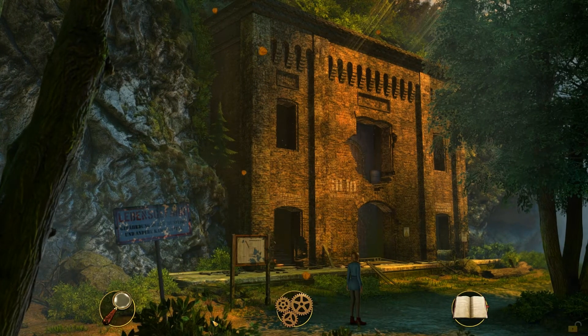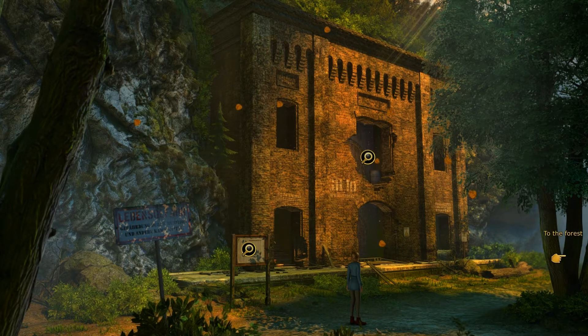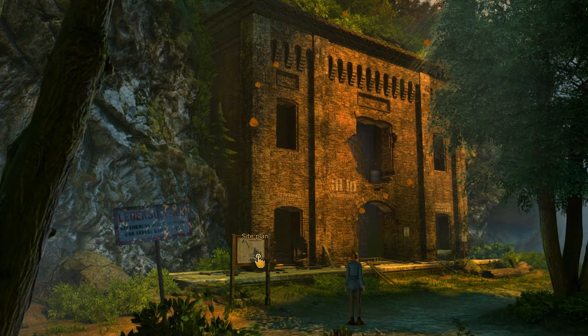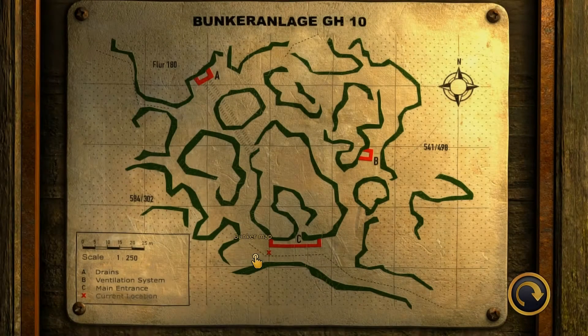Alright, let's see what there is here then. So we've got a site plan. What is this? To the forest. Main building. Damn, it's walled up. Looks like it's been like this for a while. Okay, let's click on this site plan and have a little look at what this has to say for us. So we are here. And A and B — A is the drains, B is the ventilation system, and C is the main entrance.